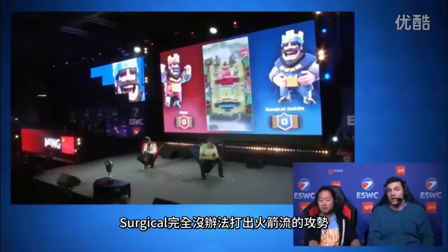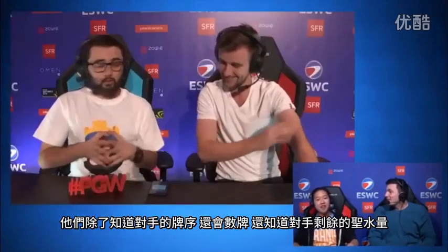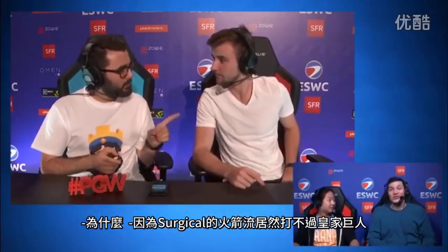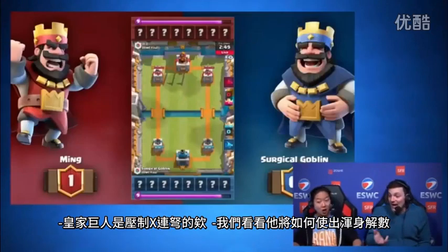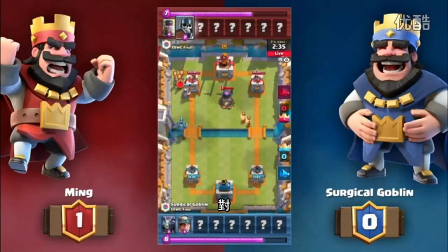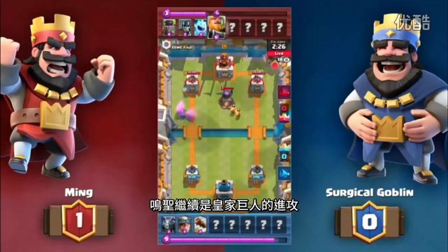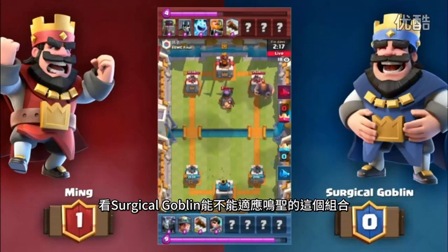Surgical was unable to execute the Rocket deck the way he has been all weekend. With the skill level of these players, they know the card rotation, their card count, and card Elixir — Surgical Goblin knew there was no possibility to take out the Tower, which is why he said good game earlier. I'm worried because Surgical couldn't execute a Rocket deck against that Royal Giant deck, and they're starting another one. Surgical's second deck we've seen is an Expo deck, which would be even worse. That Royal Giant does hard counter this. It looks like Ming formulated this deck specifically to counter Surgical Goblin — not a certain card, but a certain player.